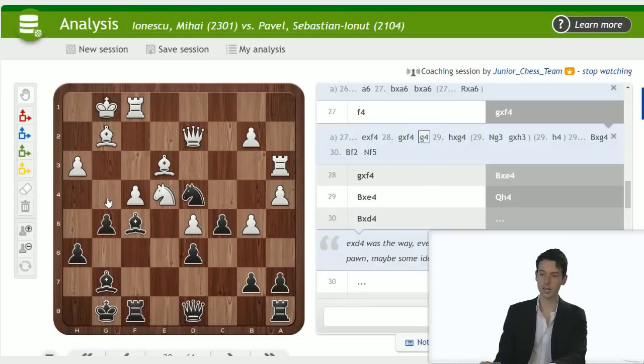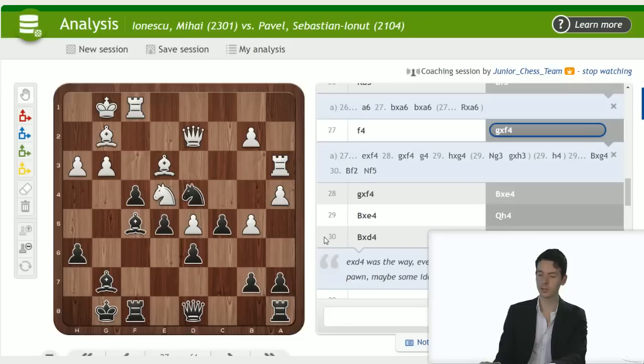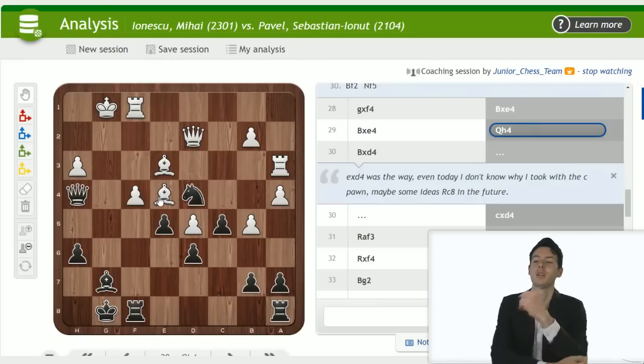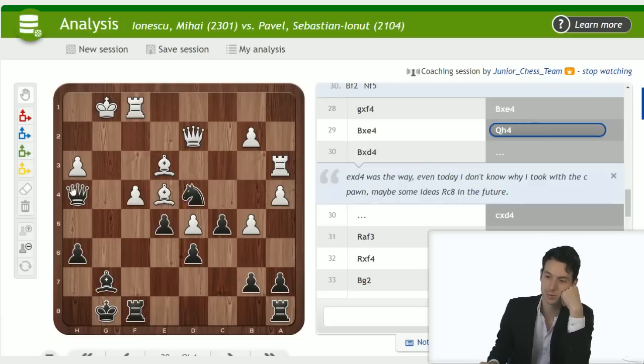Knight g3 — no, this can't work. H4 — blundering — queen takes h4 simply, so g4 looks really nice. But maybe what you did is even better — we shall see. Takes, takes, takes here, queen h4 — threatening queen takes h3. I'm just saying you need to be very careful before you give up your beautiful dark-squared bishop. I'm guessing your argument is that white can't really defend the pawn on h3 nicely, and you play bishop takes d4 now.